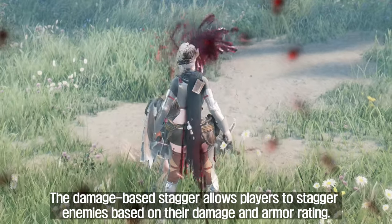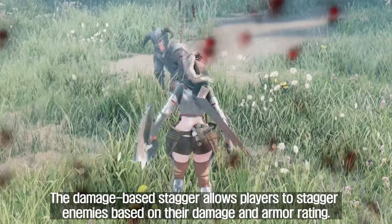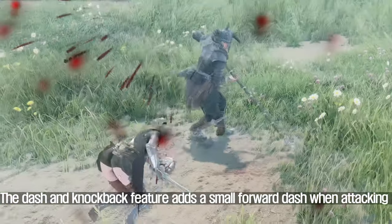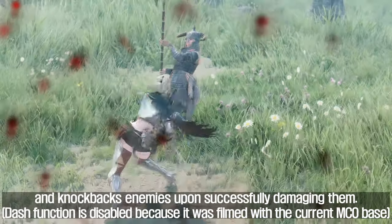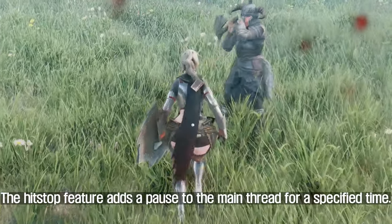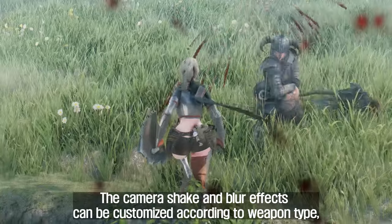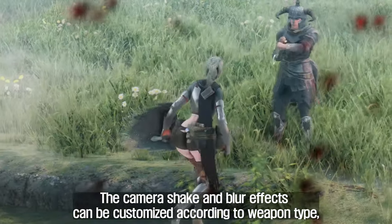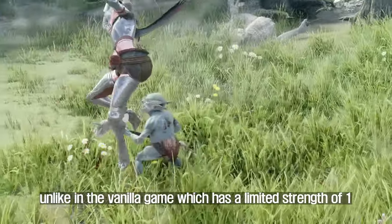The damage-based stagger allows players to stagger enemies based on their damage and armor rating. The dash and knockback feature adds a small forward dash when attacking and knocks back enemies upon successfully damaging them. The hit stop feature adds a pause to the main thread for a specified time. The camera shake and blur effects can be customized according to weapon type, and the camera shake strength can be set to any number, unlike in the vanilla game which has a limited strength of 1.